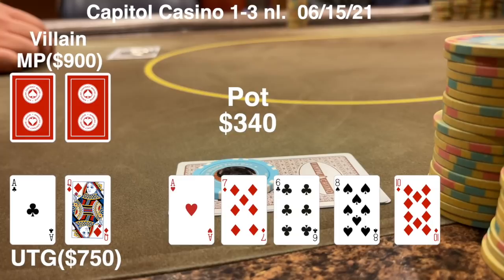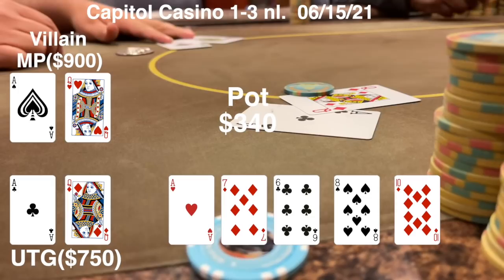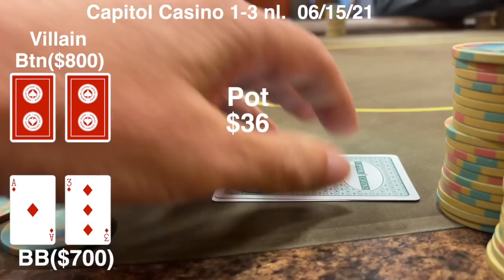After he checks back, I'm looking for a blank and was going to fire, but then the 10 of diamonds comes up. The only hand I can really beat is Ace-Jack, and I didn't want to turn my hand into a bluff. So I checked it to him, he checks back, and shows Ace-Queen also. We chop it up.